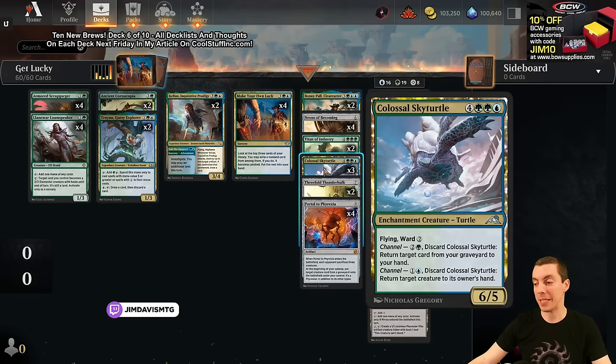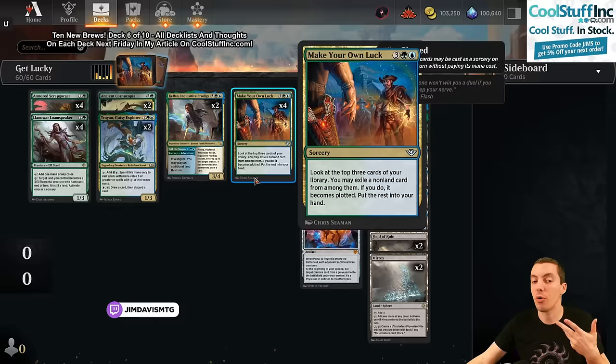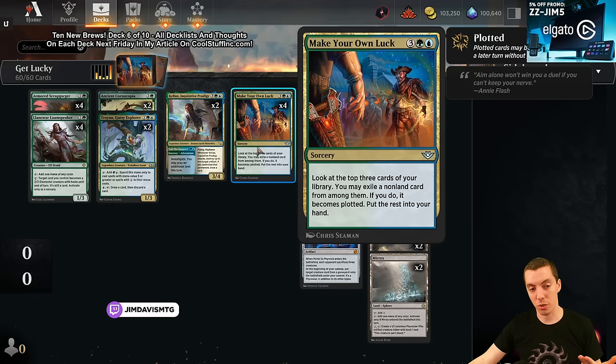Colossal Sky Turtle is doing double duty here - it's a serviceable bounce spell that can also be a decent hit off Make Your Own Luck as a big idiot. We've got to keep our big idiot density really high. We have seventeen big hits basically, so almost a third of our deck, meaning we're very close to Make Your Own Luck always hitting something good in theory. Hitting another Make Your Own Luck is also good.